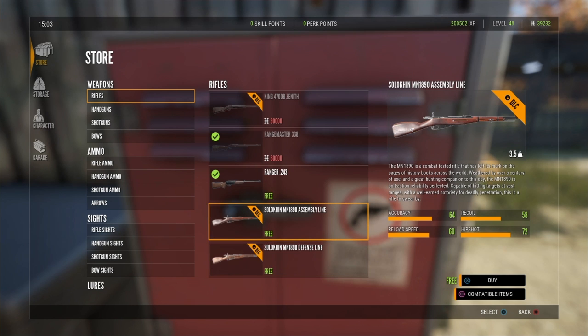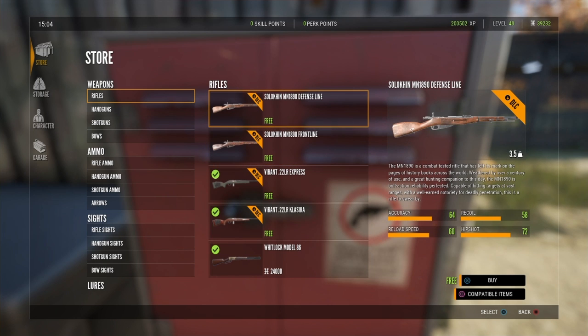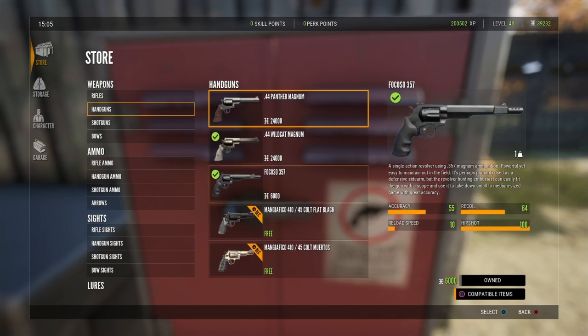Here is the Mosin Nagant — oh buddy, this is the one I'm excited for! We've got the Defense Line and the Front Line variants. The Defense Line looks like it has slightly better wood styling, while the Front Line looks well-used with some rust on the barrel. We're going to take a look at both of those in this video, so let's go ahead and buy both of them.